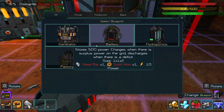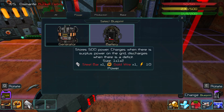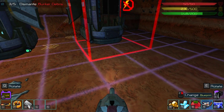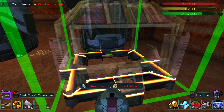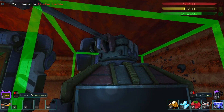The question is, do I have conveyor belts yet? Base, production, factory, hydroponics, power, generator, battery — nope, not yet, but that is definitely no issue. Steel bar 5, gold wire 1 — I should have just everything. Perfect.